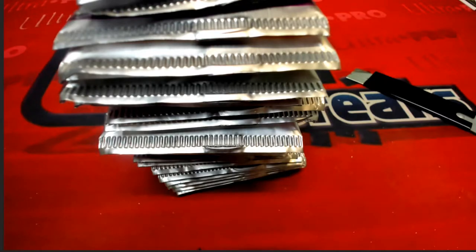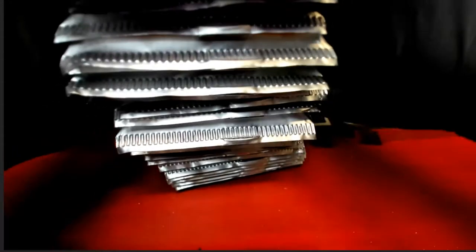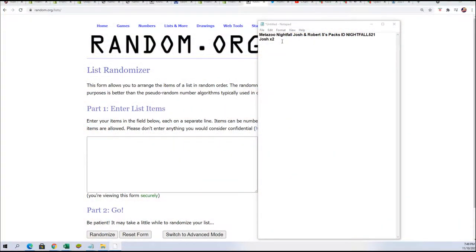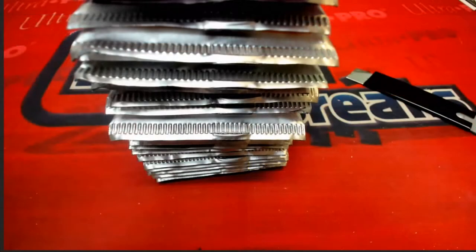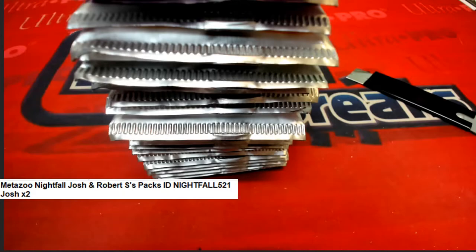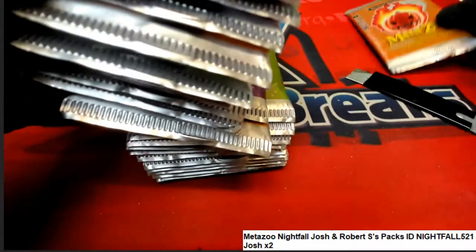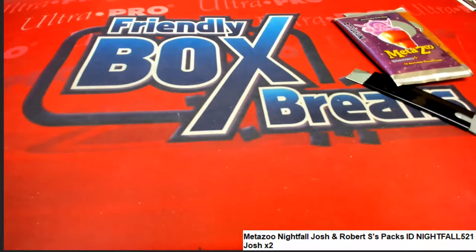We have some Meta Zoo going on around here and we're catching up on some of our instant pack rips. This box we didn't arrive — we actually pre-sold this box — so there's a bunch of packs we just have to catch up on. There are packs for Josh. Josh, if you're here you can select some numbers, two numbers one through about 30, but if Josh is not here I'm just gonna pull from the middle and from the very top.